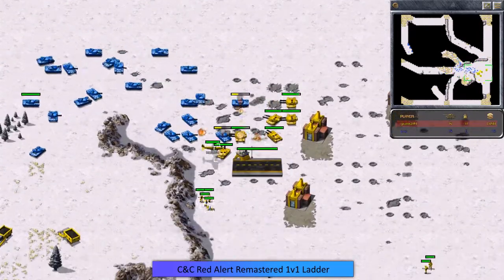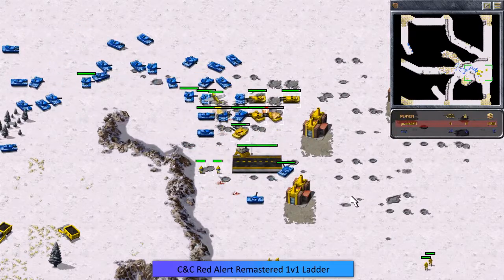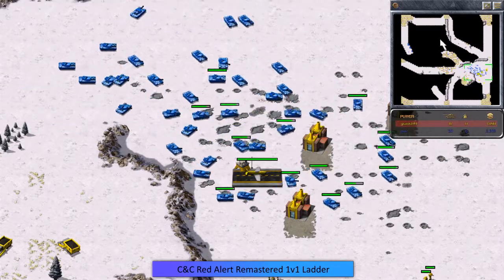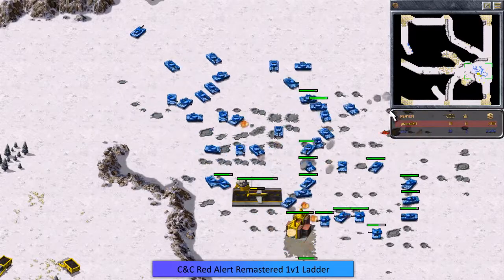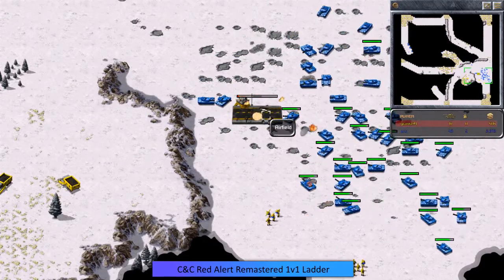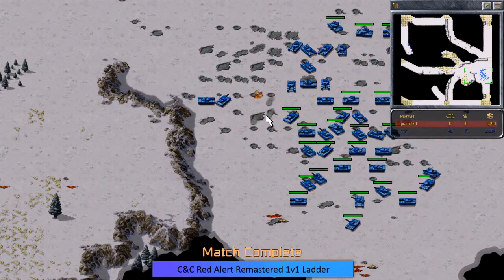It's just a matter of time unfortunately for Grams — valiant effort, but Tanya is just too strong. Eric comes in and takes the base out. GG to both players — great job Eric for what I would say is a pretty unique tactic. I've played against Eric on the ladder and he did this against me — it's very effective. Congrats to both players, I hope you're enjoying the cast. Let me know in the comments what you think, and I'll see you guys next time.